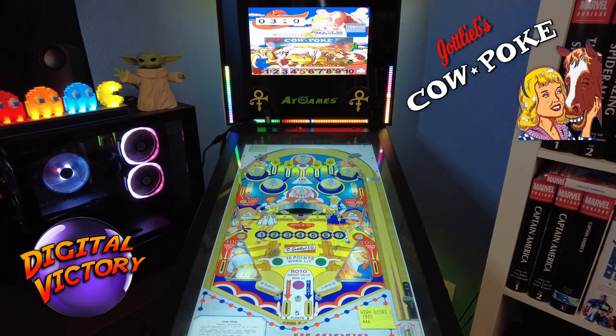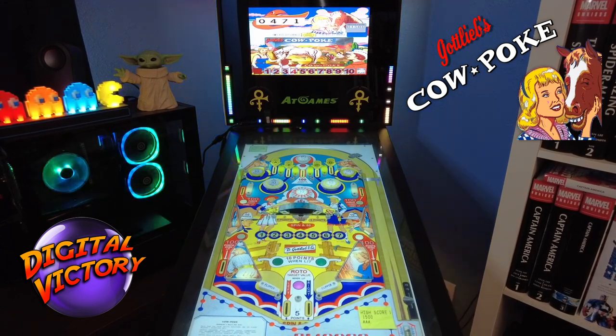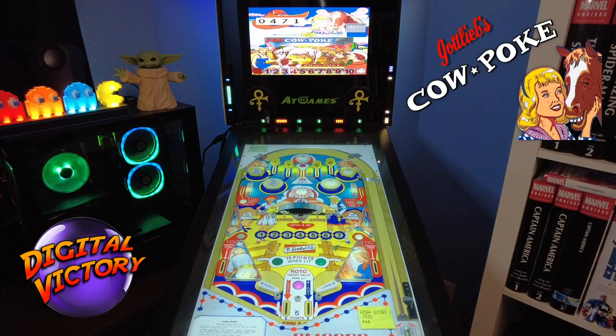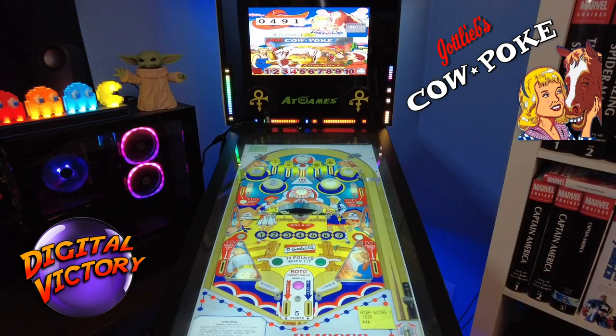Not sure how to play this yet or what the advantages are to hitting those little rotating numbers up top — kind of cool though. This would be a nightmare for maintenance on a real table — could you imagine? Rotating numbers, and you've got a horse up there that can kick the cowboy — just brutal.